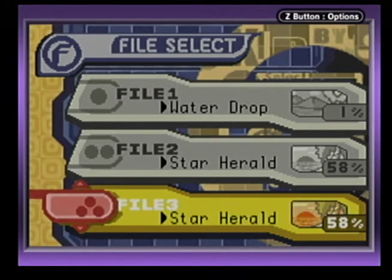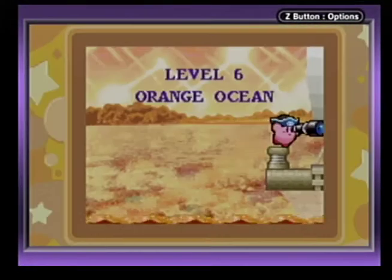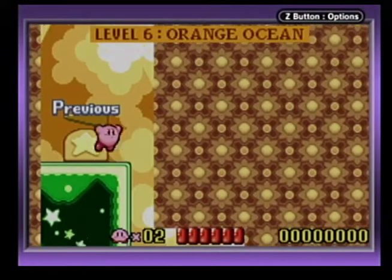Hello everyone and welcome to part 6 of Kirby's Nightmare in Dreamland. This video is brought to you by GameAnyone.com. In the last episode we beat Yogurt Yard and defeated the boss there, that robotic menace. In this episode we'll be going to Orange Ocean, and we are actually at 58% Star Herald, which is what I was at on the last file.